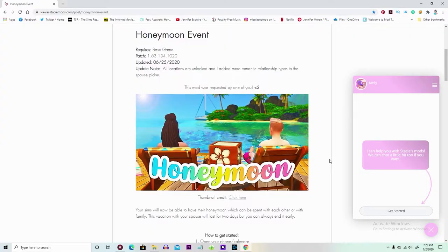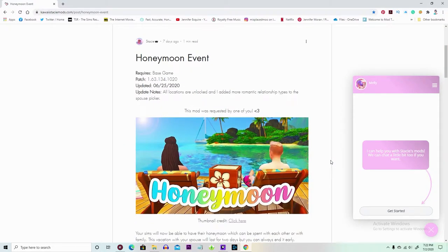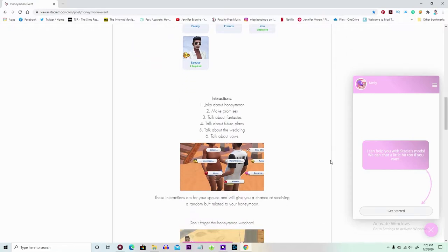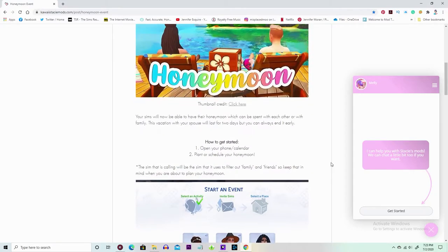Hello, my little romantic Simmer dumplings! I wanted to make a video about this because I love it — it's so cute, this is my kind of mod. This came out on June 25th, I think. This is a mod from Kawaii Stacy — she makes the best mods — and it's a cute honeymoon event. You can plan a little vacation but it's all honeymoon themed, with honeymoon interactions.